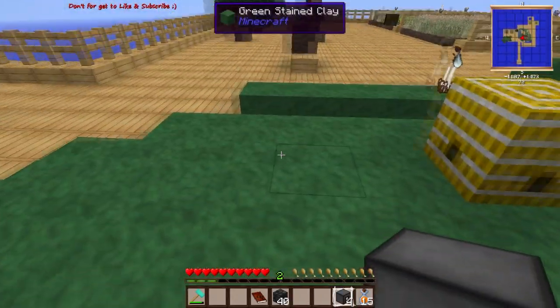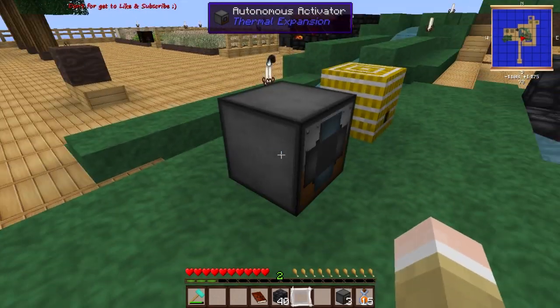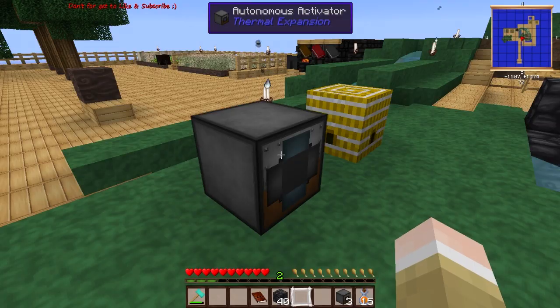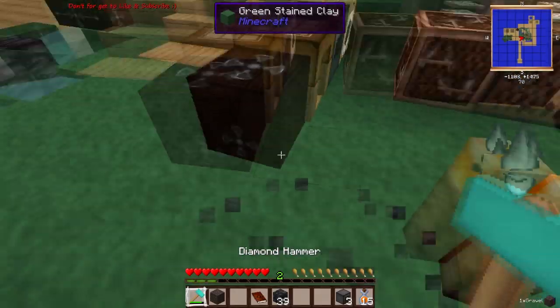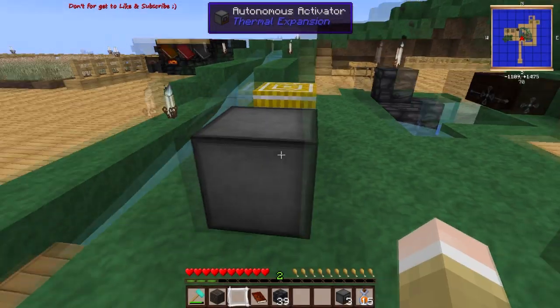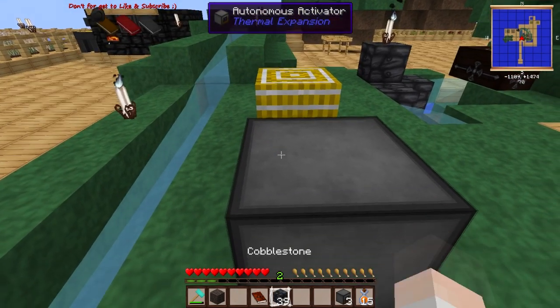With the autonomous activator you can right-click stuff - cool animation. To break stuff you need to left-click. We can have our item ducts - actually, let's not put it here yet.